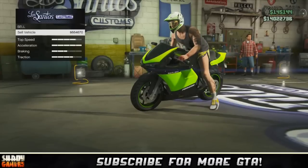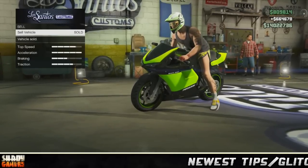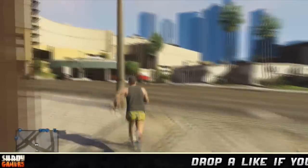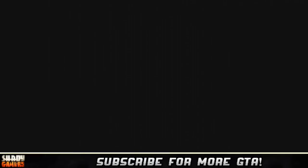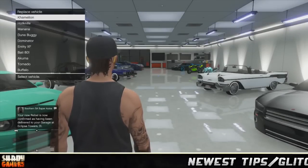That spinning circle is the delivery confirmation — it means your personal vehicle got put back in the garage and the Karin Rebel is now out. You can then sell the motorcycle without losing it. Once done, get in the Rebel and drive it back to your garage — your motorcycle will still be there. This is probably the best solo money glitch out right now. Hope you guys like this video, please like and subscribe!